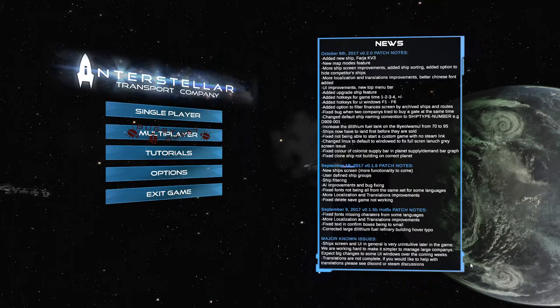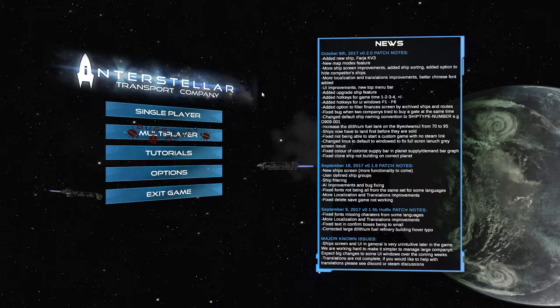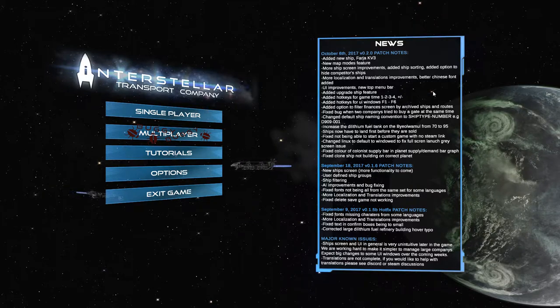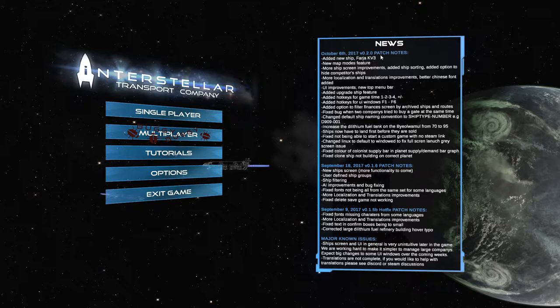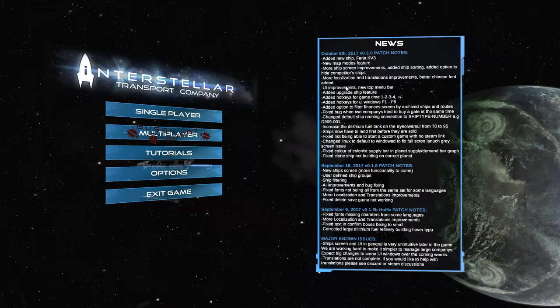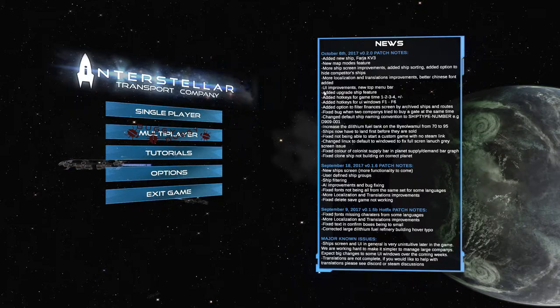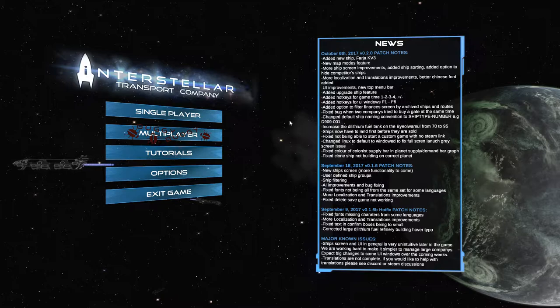Hey everybody, it's me, Sean. Welcome to a brand new series of Interstellar Transport Company. We're going to give this game another shot because they have put out another patch. Version 0.2.0 just came out — a big patch with a new ship, some new modes, and my favorite addition: hotkeys for game speed.